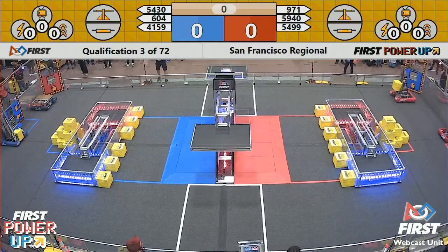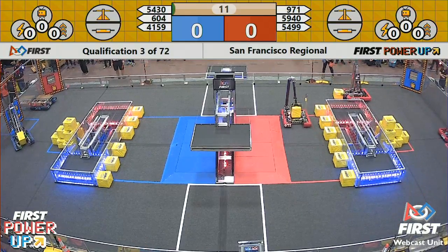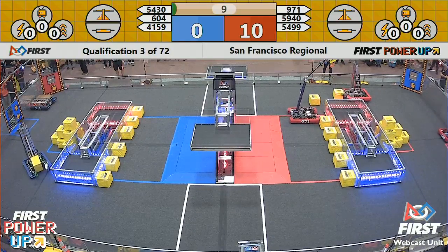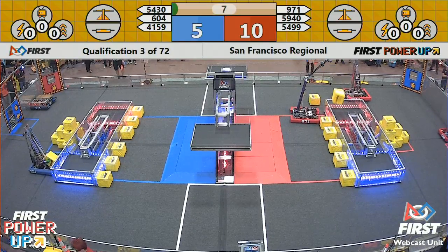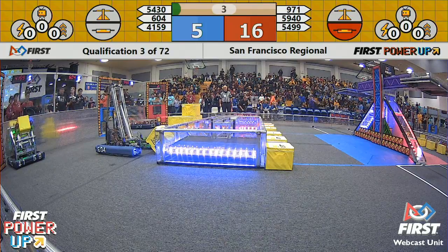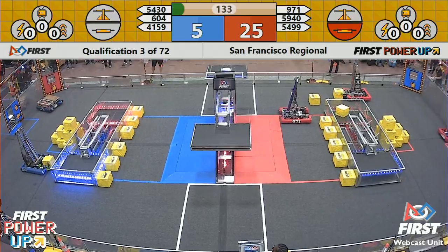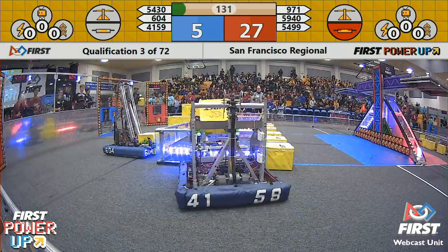2, 1, power up! And the robots are off in match number 3. 971 shooting around, crossing that auto, going to take ownership of their Switch. Dropping it in there — slam dunk on the red alliance side. Over on the blue, we have 6-0-4. They move forward up to that auto line as time expires. Red alliance taking the lead as they have maintained ownership of their Switch.